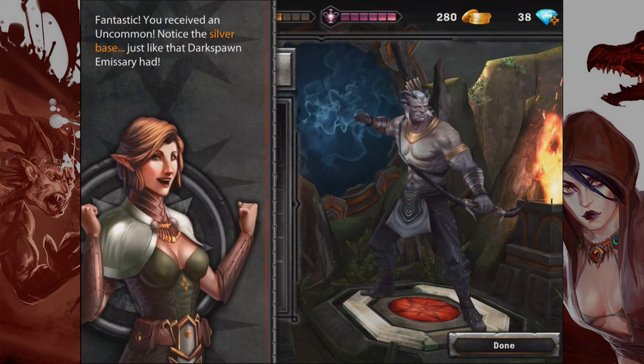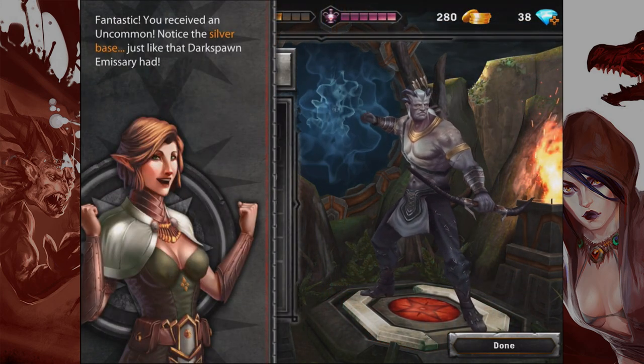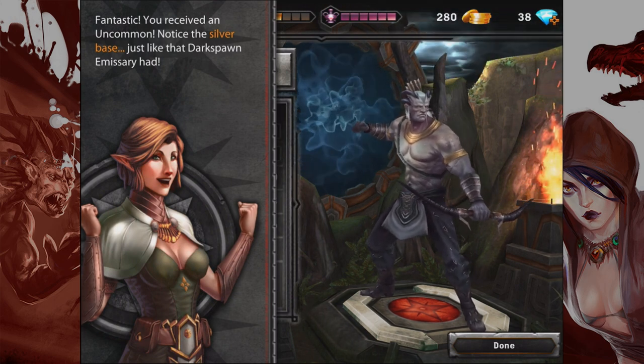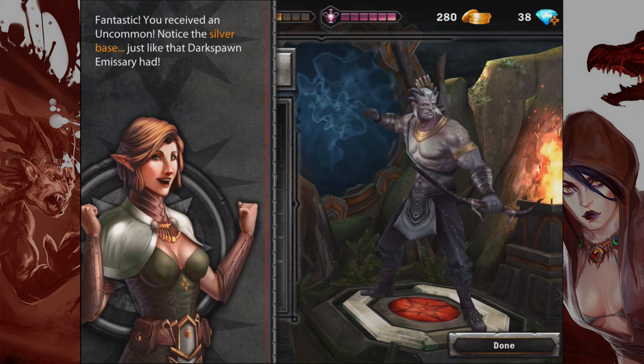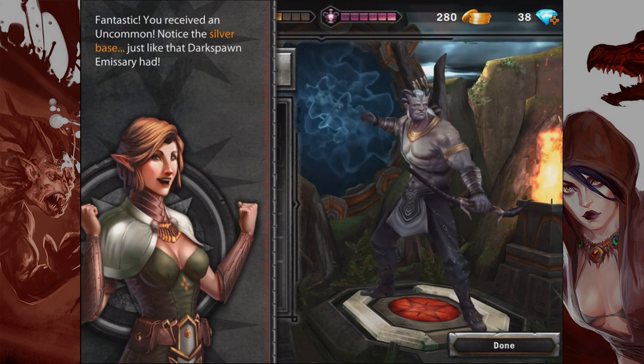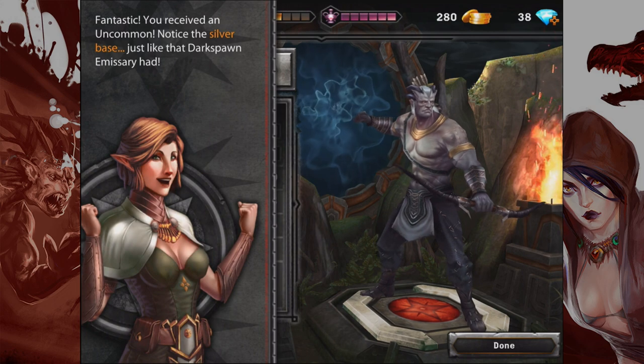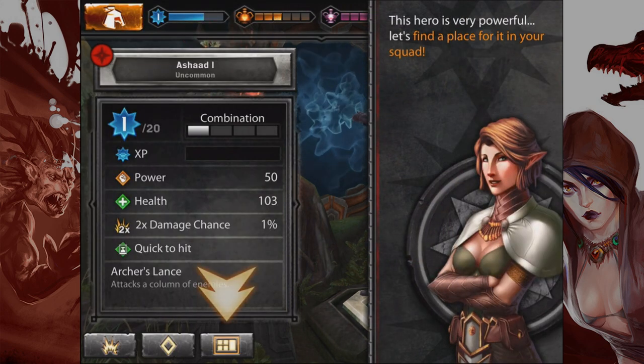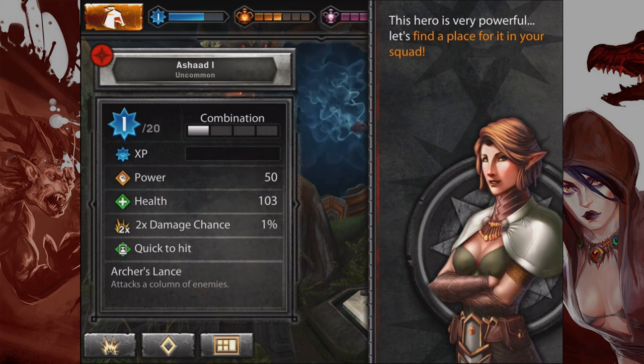You've received an uncommon — notice the silver base, just like that Darkspawn Emissary had. I've forgotten the race names but this is definitely one of those cool massive dudes from the north. This hero is very powerful, let's find a place for it in your squad. How many people can you have in a squad? I thought five — we've only got three at the moment. Let's press the squad button and see where to put him.